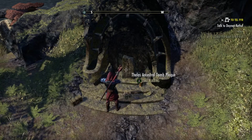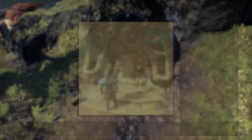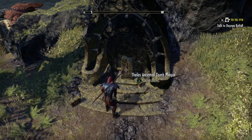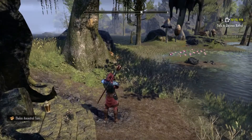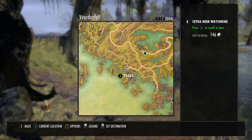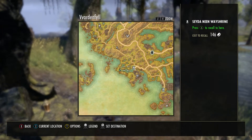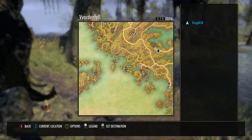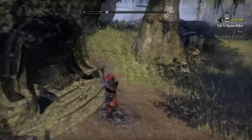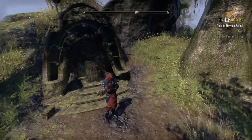Okay, we're here at the next ancestral tomb — there's a couple right around here in this area. Take the rubbing. Basically, come here to Senya Nid Wayshrine and just travel directly west. That's that simple — just go to the left. It's a pretty simple one to find. I'm literally right here; this marker right here is literally where it is, I'm standing next to it. Boom, there. Alright, I'll find the next one and be right back.